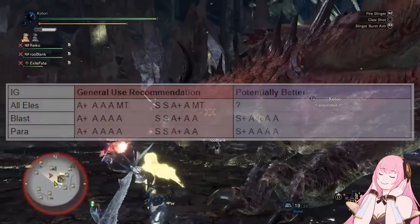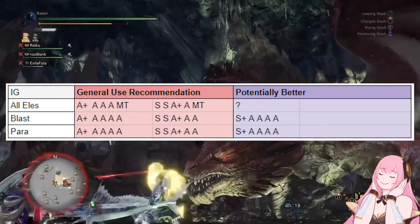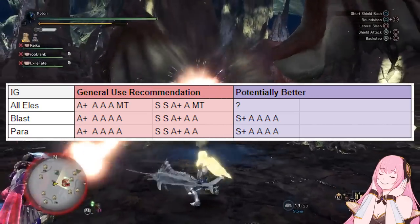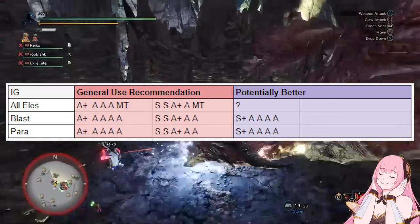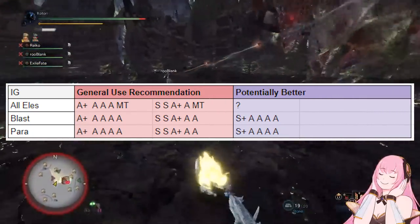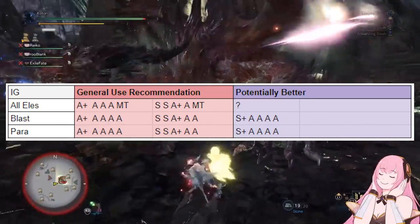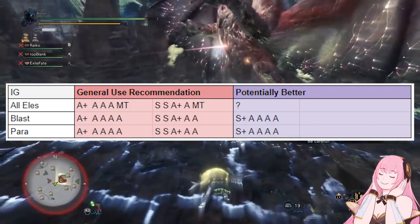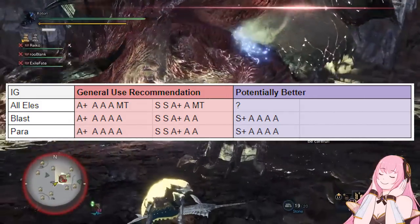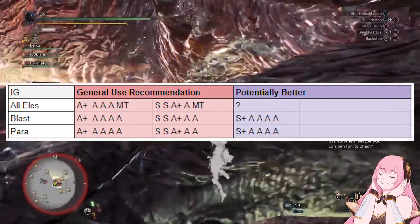Moving on, let's cover Insect Glaive next. Insect Glaive is interesting because it's going to work very similarly to how Lance did in the previous video. So if you want just a general use raw IG, you can just run Blast or Para just like you do with every other raw weapon, and then you just pick one of the three standard raw awakened loadouts.